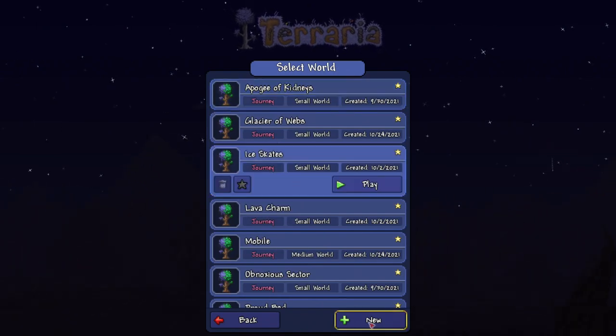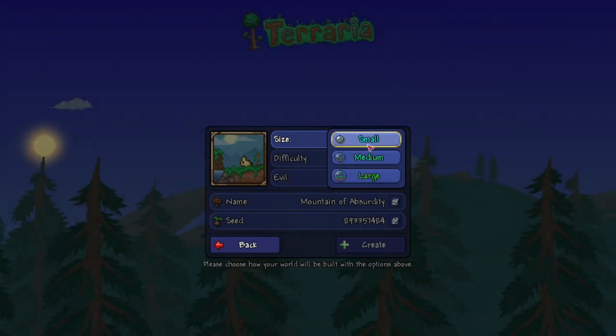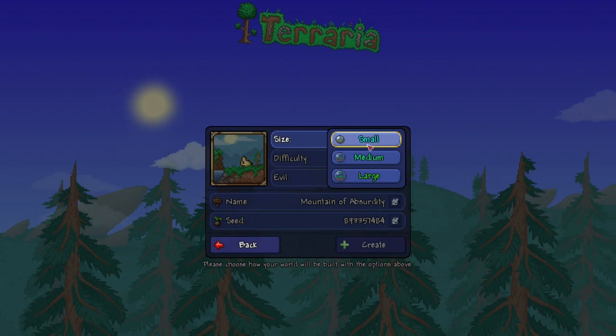We're going to create a new world. The size of the world has to be small — not medium, not large. It has to be small. If you have a different size world, it'll generate a different world.